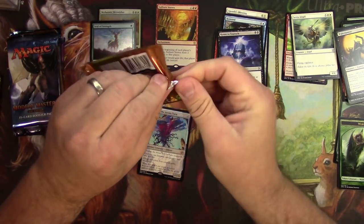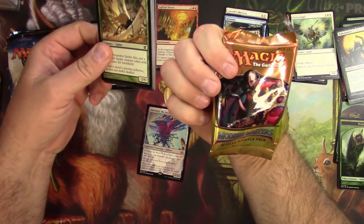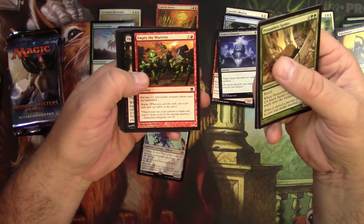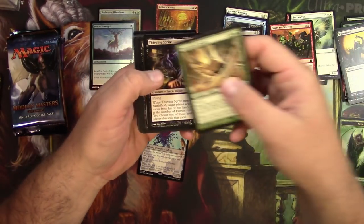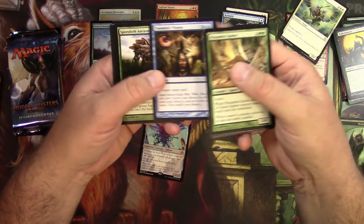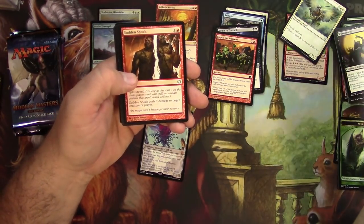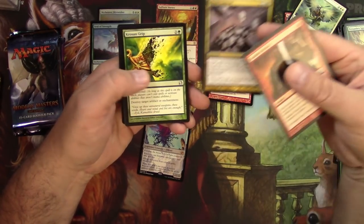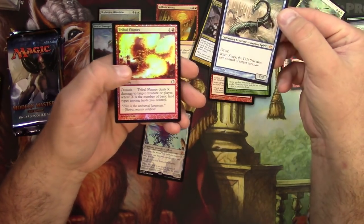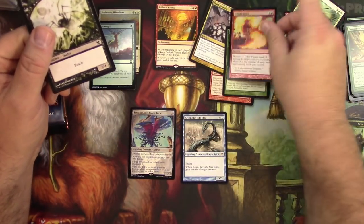Original Modern Masters — still looking for that Bob. The original is a Bob — does this guy even have a name? Empty the Warrens goes in the check pile. Traumatic Visions, Sudden Shock, Mind Funeral, Crosis's Grip, and Keiga the Tide Star — mythic number two! Got a foil Tribal Flames — might check that one too.